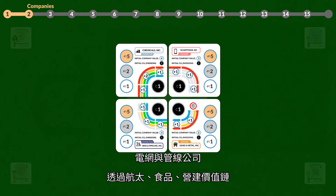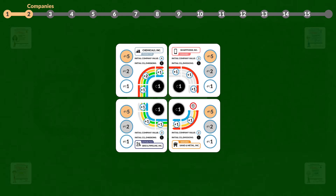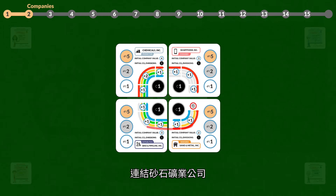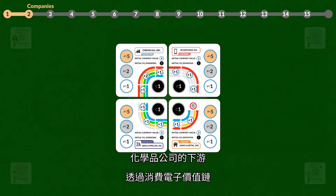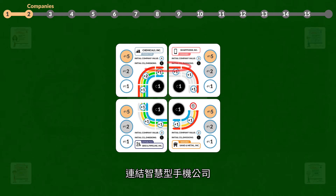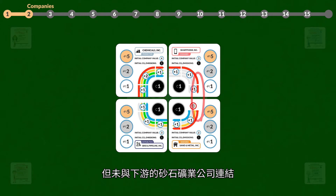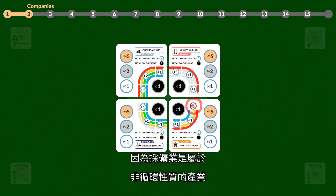Grid and Pipeline is connected downstream with Chemicals via the Aerospace, Food, and Construction value chains. In this game, there are no extra synergies from having more than one value chain in common. Upstream, Grid and Pipeline connects to Sand and Metal via the Aerospace and Construction value chains. Chemicals is connected downstream with Smartphone via the Electronics value chain. Chemicals are used in all value chains and connected to Grid and Pipeline via the Construction, Food, and Aerospace value chains. Smartphone is connected upstream with Chemicals via the Electronics value chain, but not connected downstream with Sand and Metal due to the non-circular nature of the mining industry.